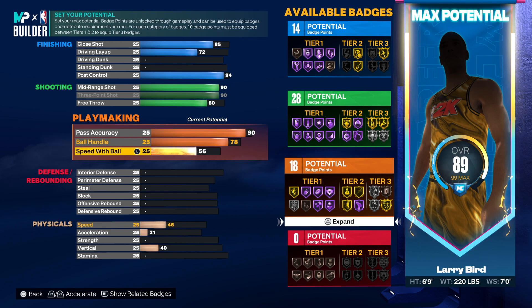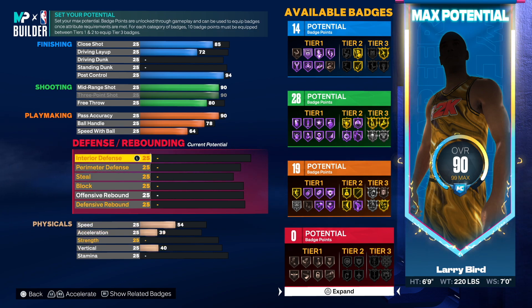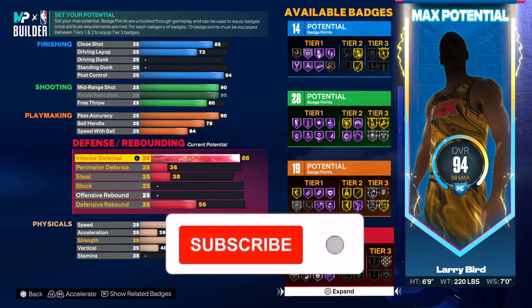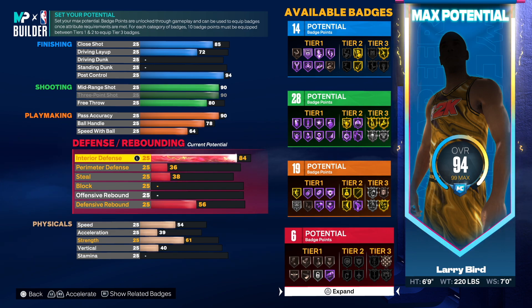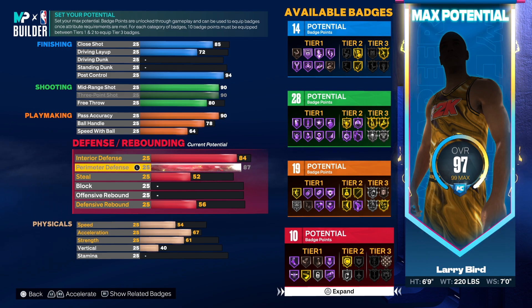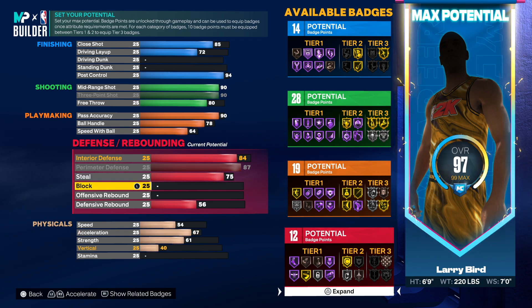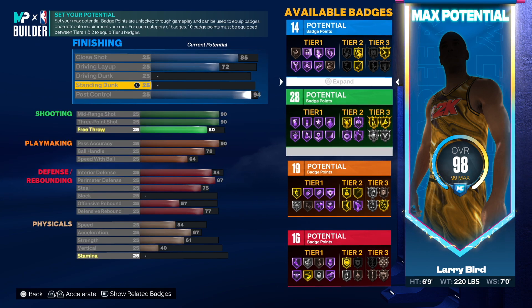Actually go 78 on ball handle. Speed with the ball was 64, we'll go 64. Now defense is very important — let's not go 85, we'll go 84, that's the sweet spot. Perimeter was 88 but we can't quite get 88 so let's go 87. Steal was 75 so we're going 75. He had a 47 block so we're not touching the block — it doesn't make sense.